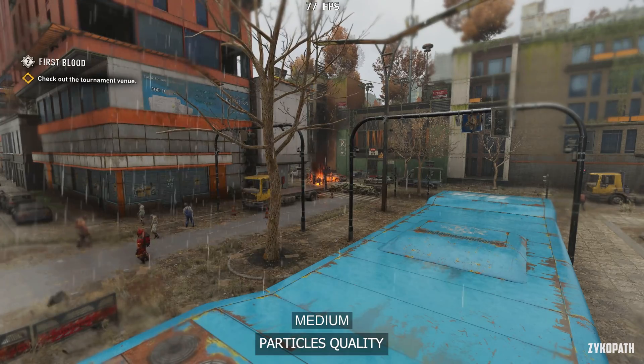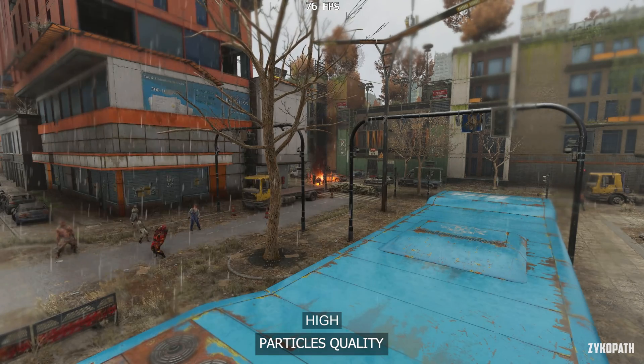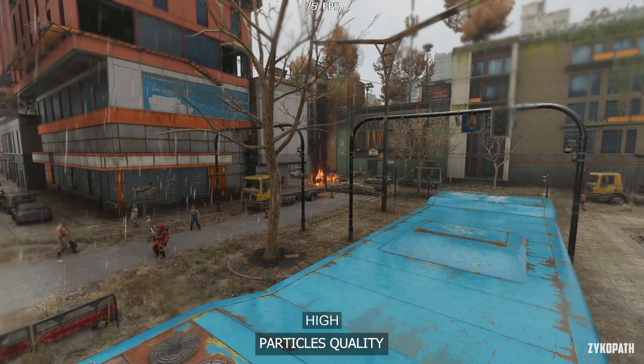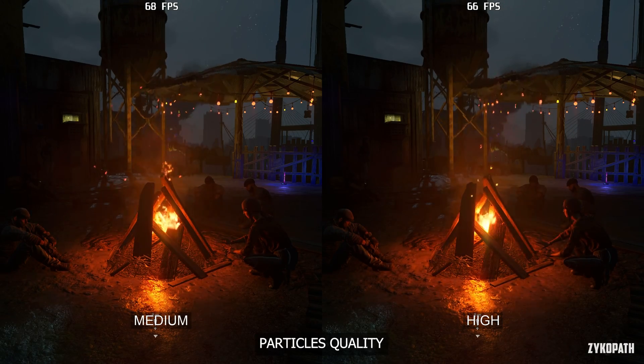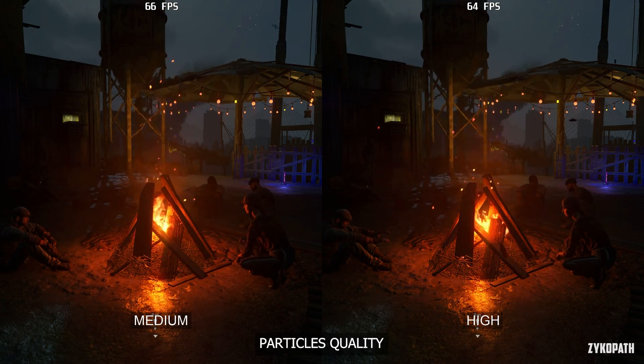The particles quality setting is supposed to affect fire, rain, smoke, etc., but I tested many scenes and just couldn't find any difference it made. I think it's broken even now, years later.